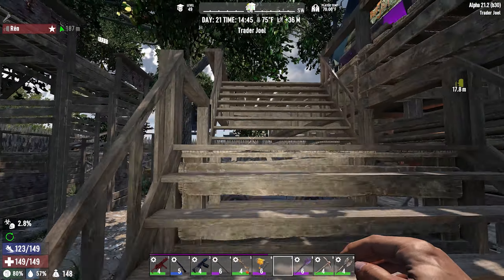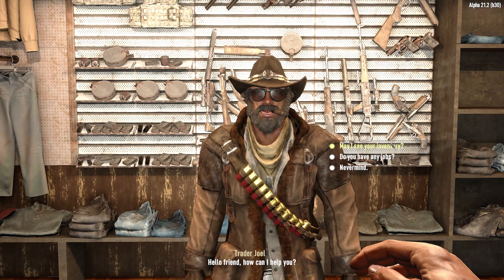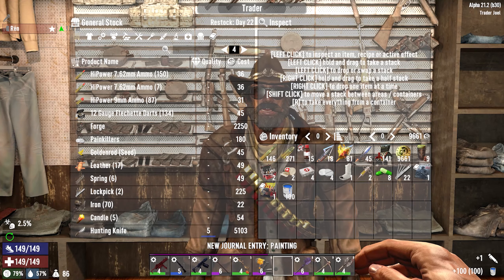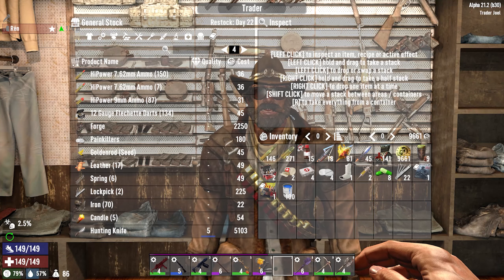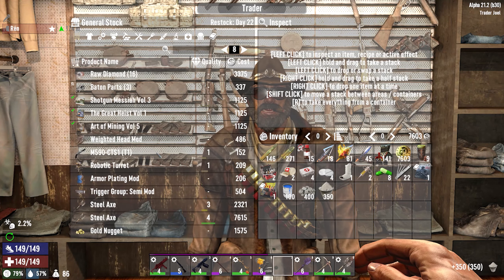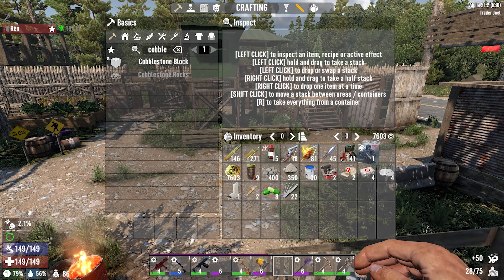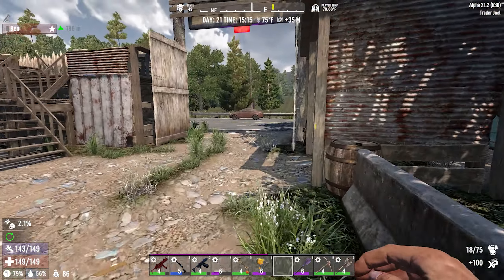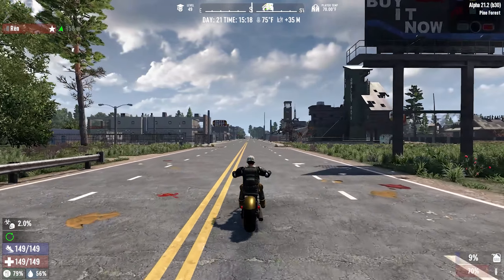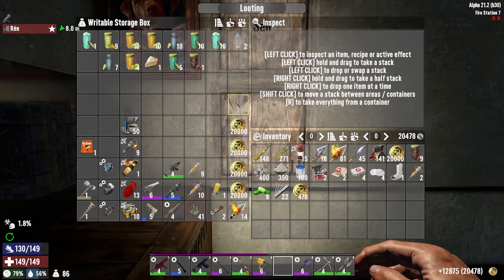Let's see what Joel has for us today. As per usual, I'm going to buy the books. Another thing I'll be buying is paint — if we're going to paint the base we need paint. Let's grab the cobblestone rocks and the concrete mix which we need of course. That's it from Joel. I'll visit the other traders now — let me grab more dukes from the base, I'll bring about 20,000 so we can buy everything they might have. Oh, looks like Smoke's back — welcome back buddy.